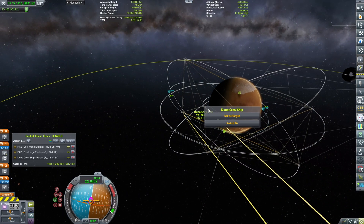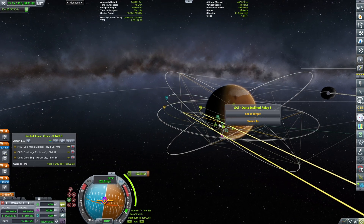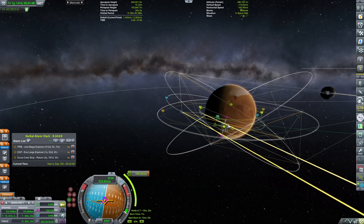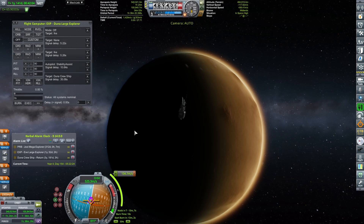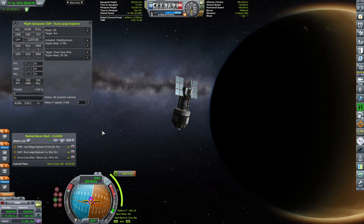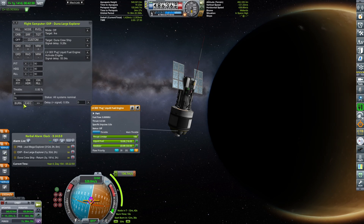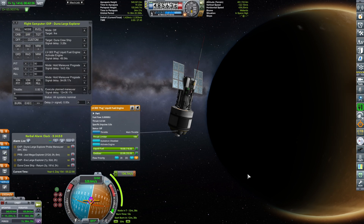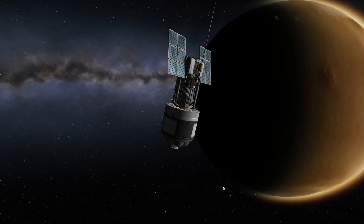Now I'm also checking the DUNA cruise ship — I want to be aligned with it and roughly in the same plane as it. So I'm making sure that we fix our orbital inclination at some point. I'm going to queue that up to target the DUNA cruise ship with signal delay. Once everything is taken care of, we're going to be activating the engine and queuing up the maneuver. The maneuver is supposed to be happening in 12 minutes and 34 seconds, and that will bring us into alignment with the cruise station.